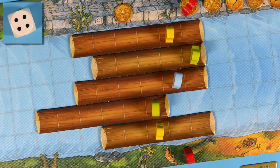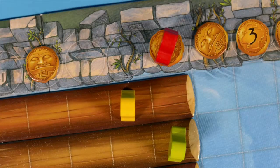An adventurer may only set foot on the temple shore if there is a gold coin resting where the adventurer would land. If this is the case, any extra dots are not used.